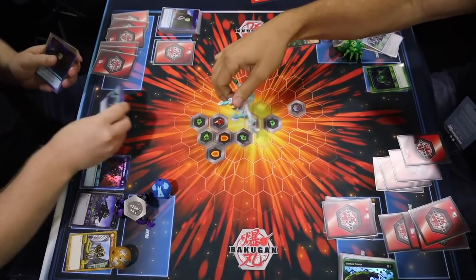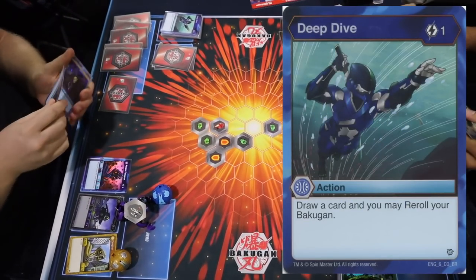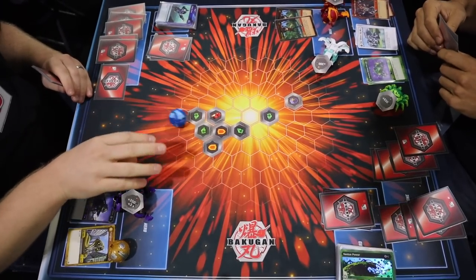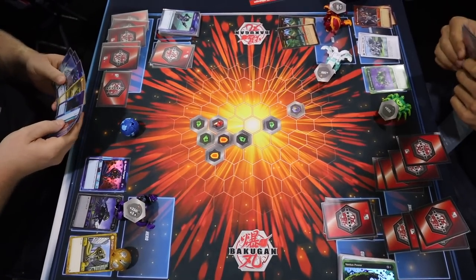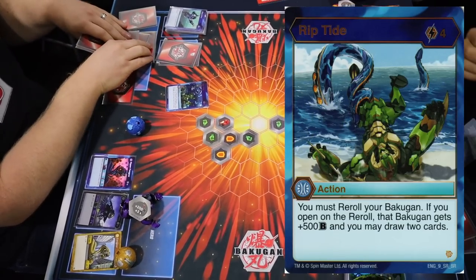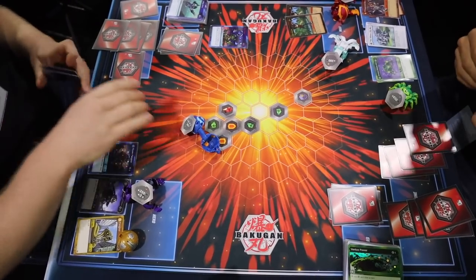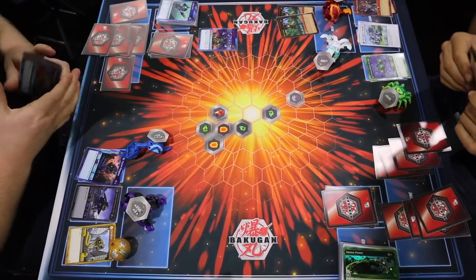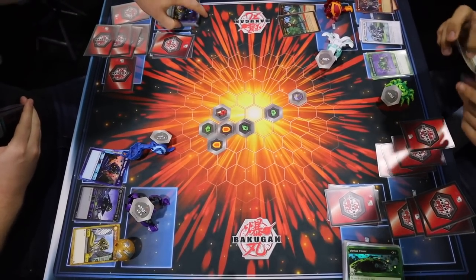There's a Deep Dive — costs one energy, draw a card and re-roll the Bakugan — so there's still a chance. He misses. Does he have another re-roll? He does — he's going to pay four energy to re-roll, and if he hits it he draws two cards as well. He gets it! The player on the right is at 1400, and the player on the left is at 1600.